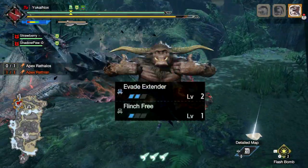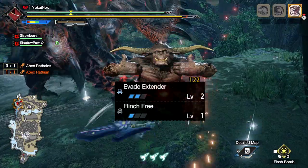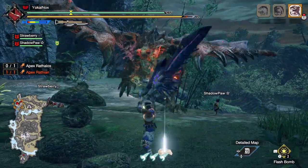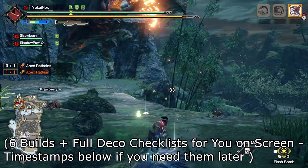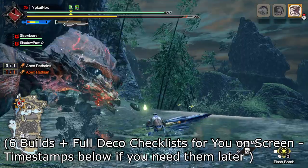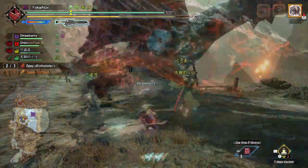Before we jump in, all builds come with Evade Extender level 2 for that smooth mobility increase, and one level of Flinch Free so we don't get tripped by our teammates. We're also gonna be going for as many levels of Rapid Morph as we can fit in. This adds a nice DPS boost and even more smoothness to the Switch Axe. Let's go.